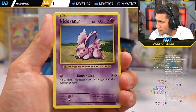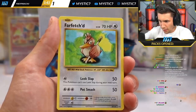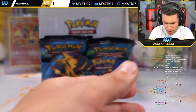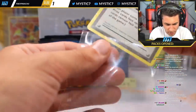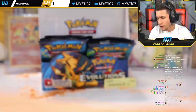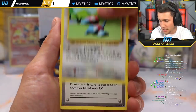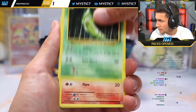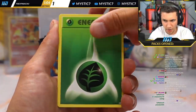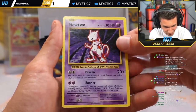Diglett, Seel, Nidoran, Ponyta, Reverse Holo Kakuna, Farfetch'd. This week we're doing Shining Fates, Champion's Path, more Burning Shadows, another XY Evolutions box, and a lot more Chilling Rain. Still plenty of cards in Chilling Rain we haven't seen. Debra's second pack: Porygon, Pidgeot Spirit Link, Metapod, Growlithe, Onyx, Nidoran, Poliwag, Energy, Reverse Holo Nidorino, and the Mewtwo — not holographic, but still awesome from XY.